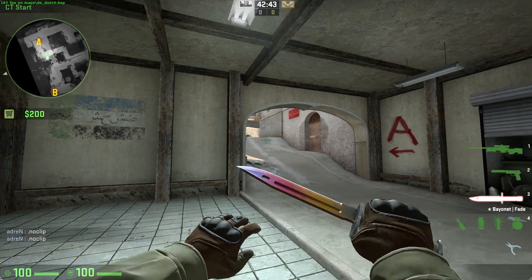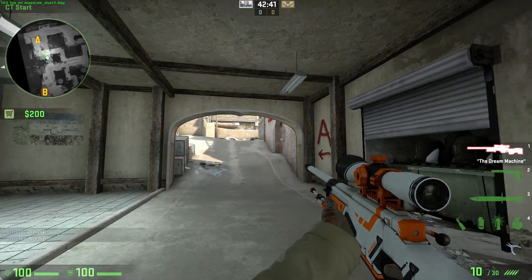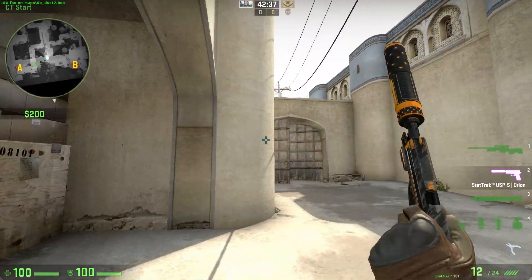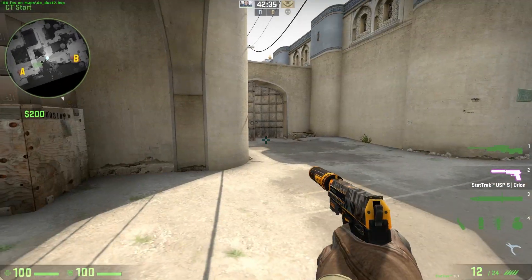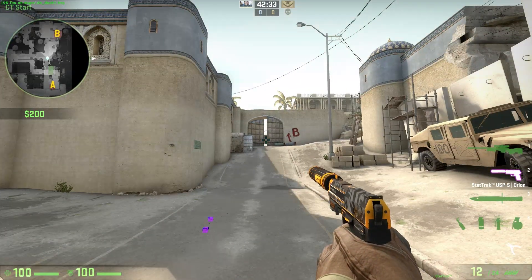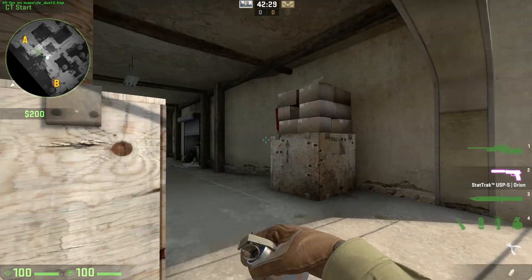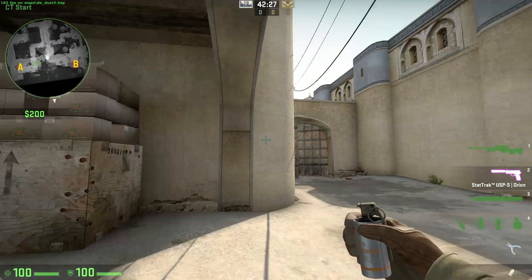Welcome back guys. This is gonna be part 3 of AWPing on CT side dust 2. We're gonna talk about picking mid. This video is gonna be all about mid, and there's gonna be a part 4 for this tutorial so stick around for that one as well.